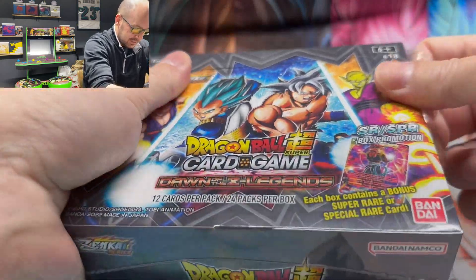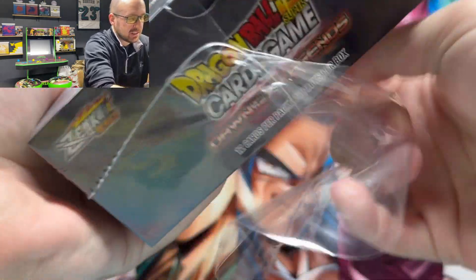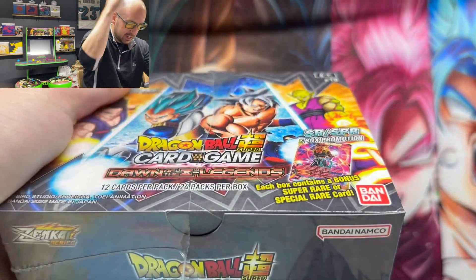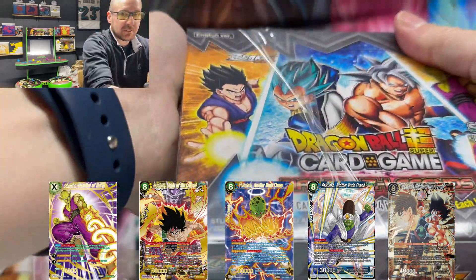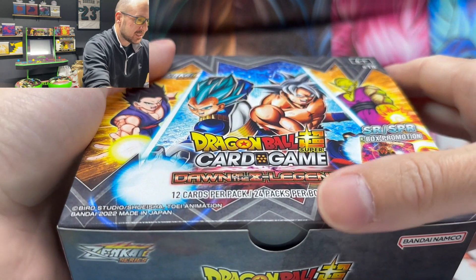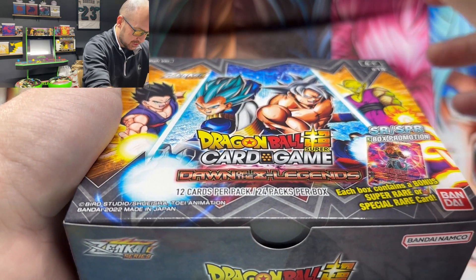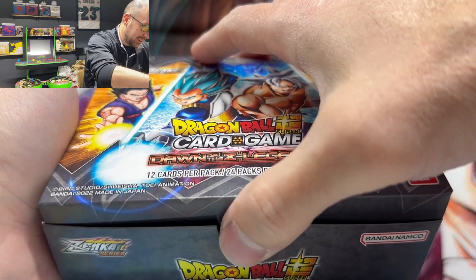Here we go. Coming down to the end — not many cards left that we need. Let's flash them up right now, that's what we're going after. It's exciting when you get to the very end, but it's also a little terrifying — we have one SCR left or a god rare, so we're getting closer to having one more of those.